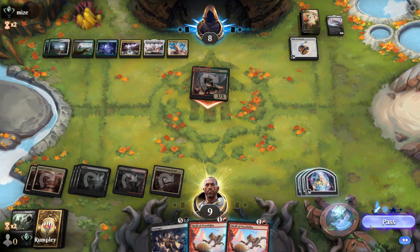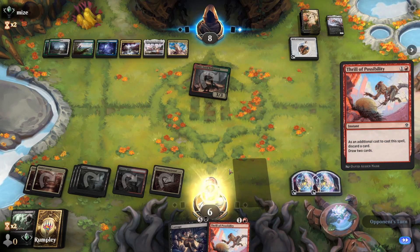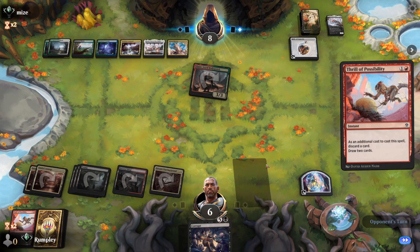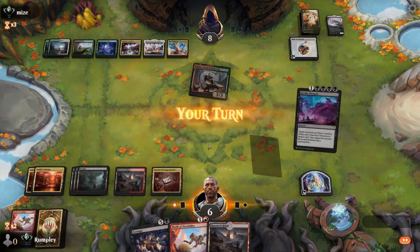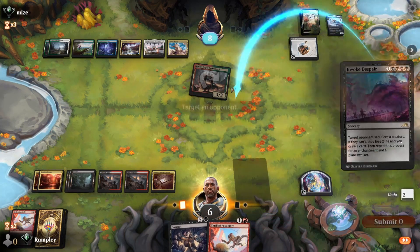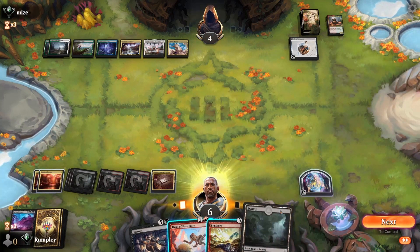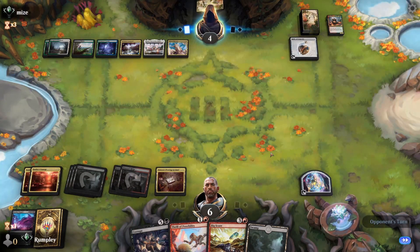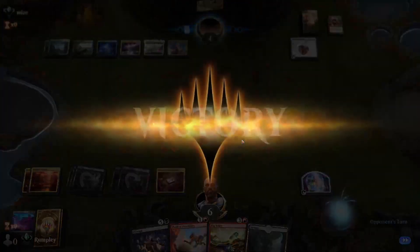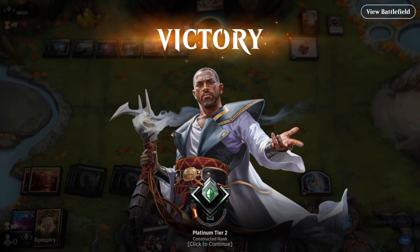It looks like opponent just completed Hajar but didn't use it, which is very lucky for us — using it against Burn Down the House would have been really strong. We have five or six Swamps but that's not lethal yet, so we cast Invoke Despair. Opponent doesn't give the Hajar hexproof. We pass, draw with Big Score, and crash in. Sometimes it's better to be lucky than good — win's a win. GGs.